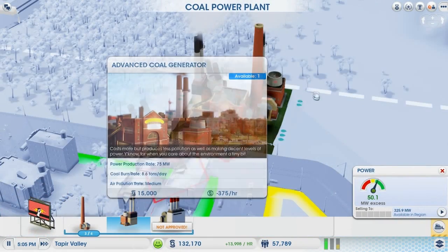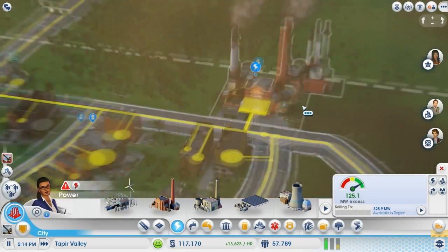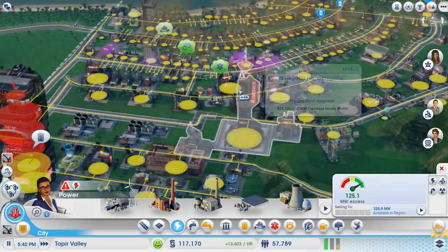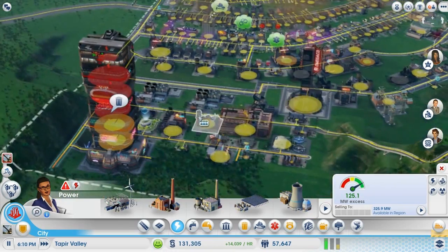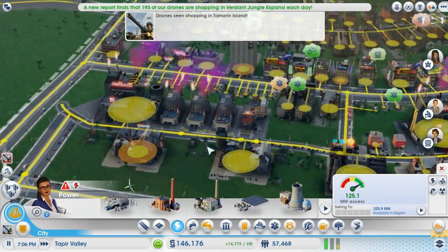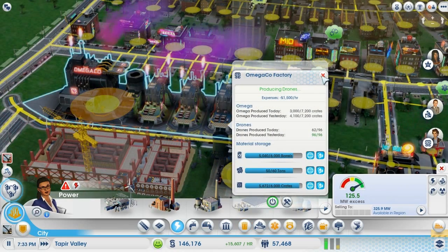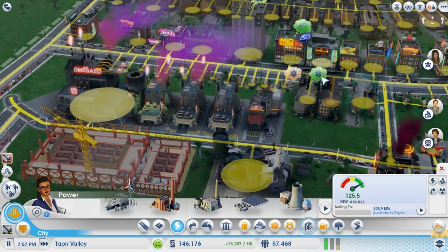It probably wouldn't hurt to get another one of these advanced coal generators. It looks like China over here with all the smog once you zoom into the power plant. We've got lots of people, which is great to see. We still need to be working on making a lot more money. I just need to figure out how we can produce more Omega — I think the secret is with the vehicles. We have capacity to produce 7,200 but we're not producing anywhere near that.